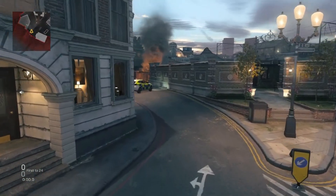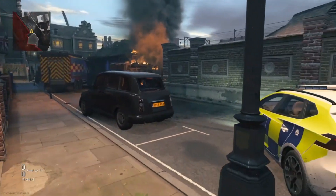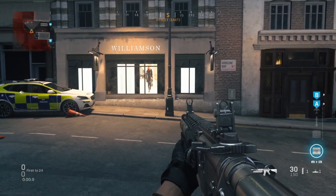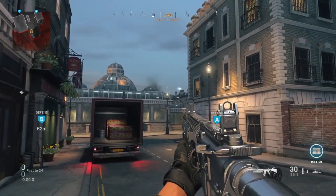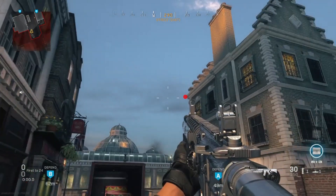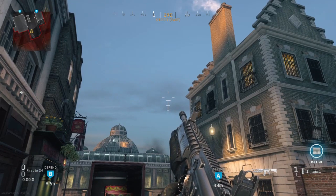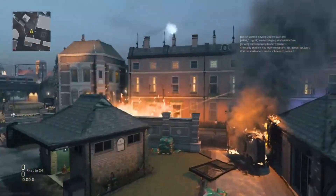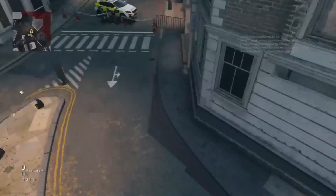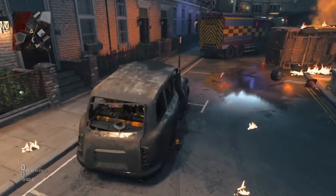Now moving on to the defending side. This first spot will be aimed at the attackers that run straight up the left street past the police cars headed towards the A bomb site. When the timer hits zero, look to your left, run up to this light post, then look back forward towards this other light post in front of you, and look all the way up until you're lined up with the very left corner of this building to your right. Once you have this lined up, you just shoot. If done correctly, the tube lands directly on this car, also blowing it up, so the damage from both the cars as well as the tube should help you get at least one kill.